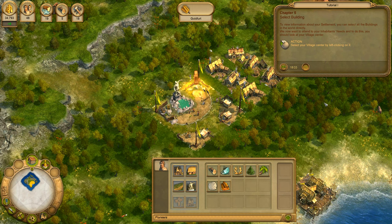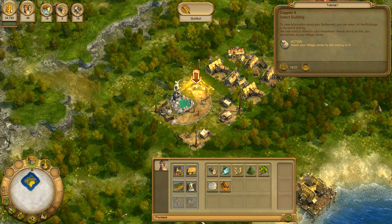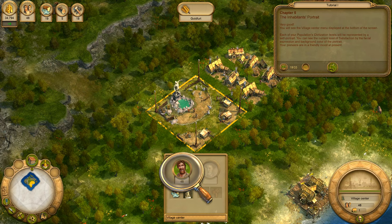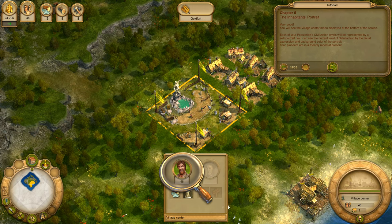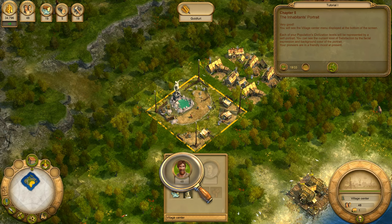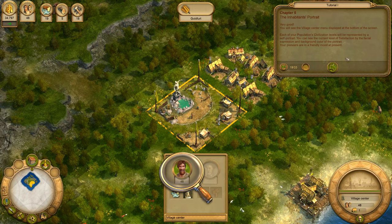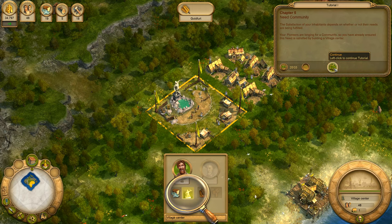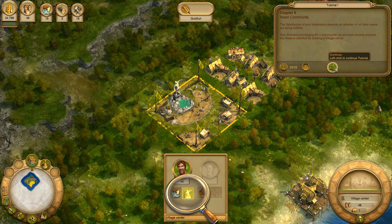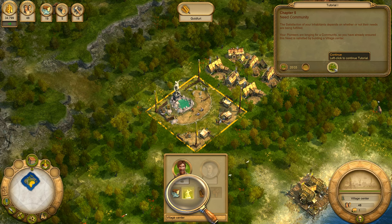To view information about your settlement, you can select all the buildings in the world directly. You will see the village centre menu displayed at the bottom of the screen. Each of your population's civilisation levels will be represented by a self-portrait. You can see the current level of satisfaction by the facial expression and background colour of the portrait. Your pioneers are in a friendly mood at present. The satisfaction of your inhabitants depends on whether or not their needs are being fulfilled. Your pioneers are longing for a community, so you have already ensured this need is satisfied by building a village centre.